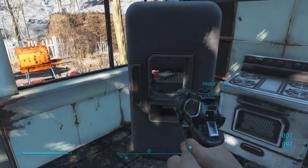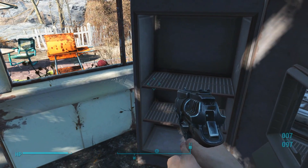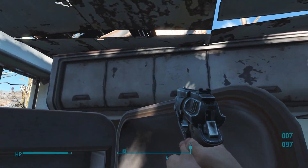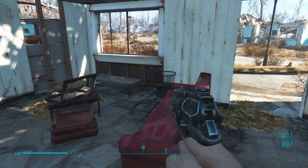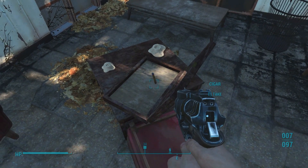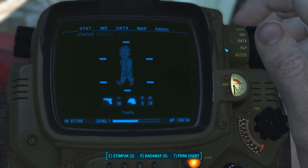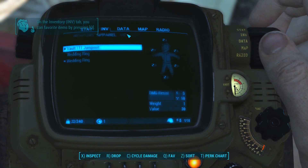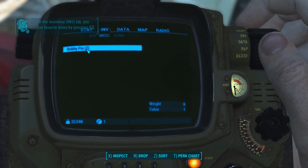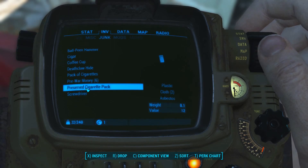Yum yum deviled eggs, Nuka Cherry — new flavors of Nuka Cola. Not much else happening in here. Cigar. I hope everything has a value — if it doesn't, I'm just collecting junk. Inventory — junk. It does have a value, we can sell this! See, look how much cigarettes are worth — 12 bottle caps.